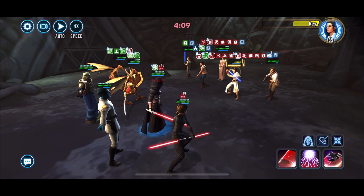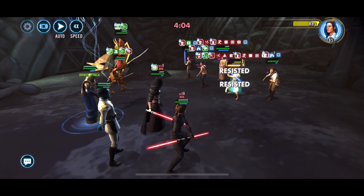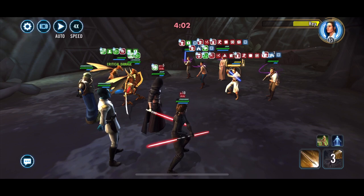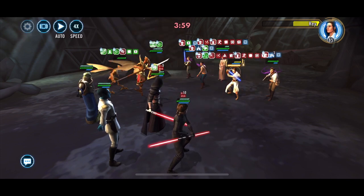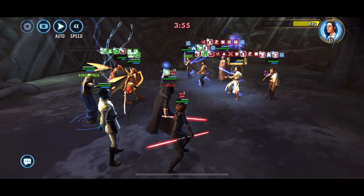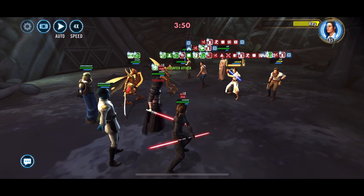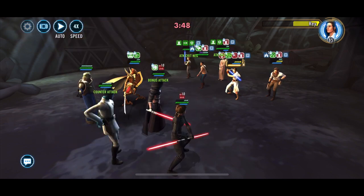I was under the impression that if you can get two enemies into the yellow it's even better than just one, but yeah, that seems quite logical. We're going through. Rey, as you can see, has now cleansed and she's calling in assists and they are doing quite a bit of damage.